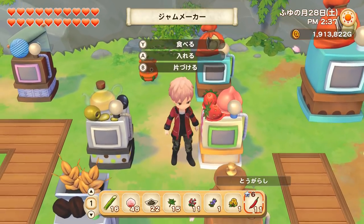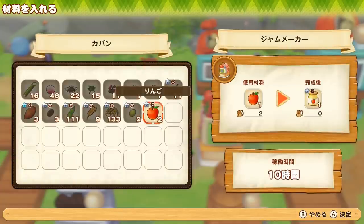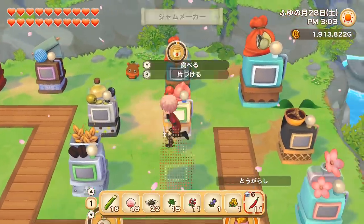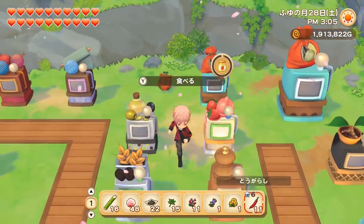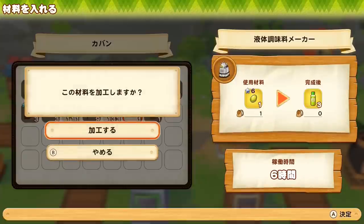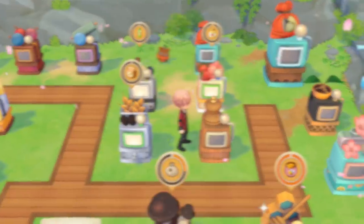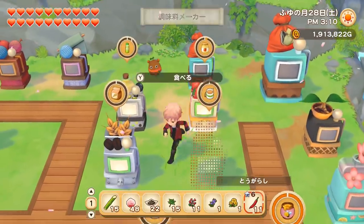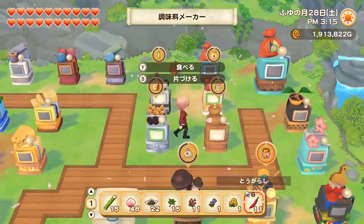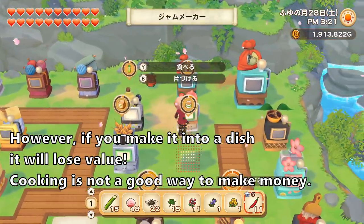Finally we have the jam maker, which unlocks at level 7 of orcharding with the giant version at level 10 — it just makes jam from fruit. One important tip for these four cooking-related makers: the final product is always more valuable than the raw material. For example, olive oil sells for more than raw olives, flour sells for more than wheat, and sugar sells for more than sugar cane. So if you're planning to sell any of these materials, always transform them first to make more money.